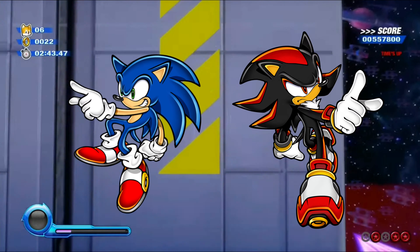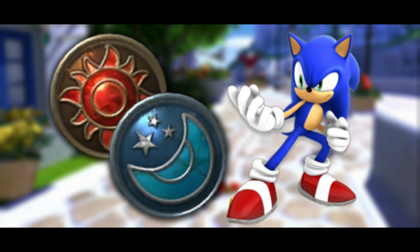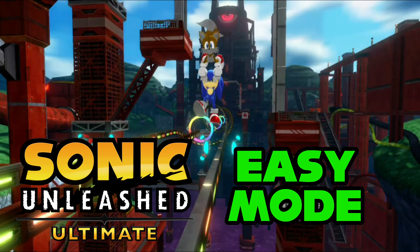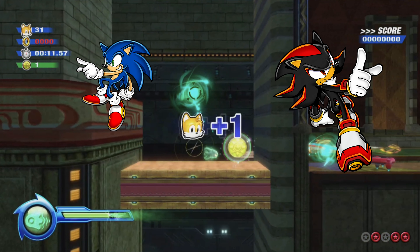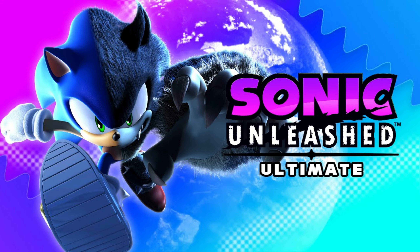When Tails saves you, you keep your rings and your score. Also, the sun and moon medals will not need to be collected in easy mode to progress to new stages. Additionally, there will be no life system in easy mode — you can die as many times as you want and never get a game over. If you don't have a Tails Save, you'll lose your rings and score, which affects your S rank, but the Tails Save and the no-game-over system from Sonic Colors Ultimate will both be in easy mode.